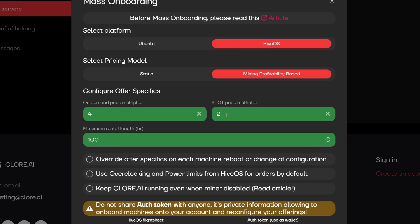For Maximum Rental Length, this is set in hours. I set this to about 100 hours just to test it out and see if someone pulls in a 100-hour rental or something like that. Then we move on.